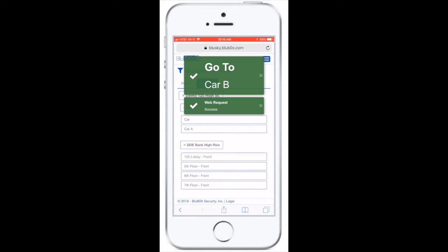The green pop-up box will indicate the elevator car assignment. It's convenient to use Blue Remote a few feet away from the turnstile so that you don't need to break stride to get access and get an elevator assignment.